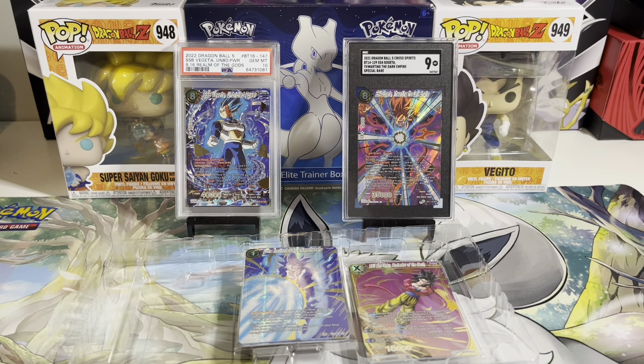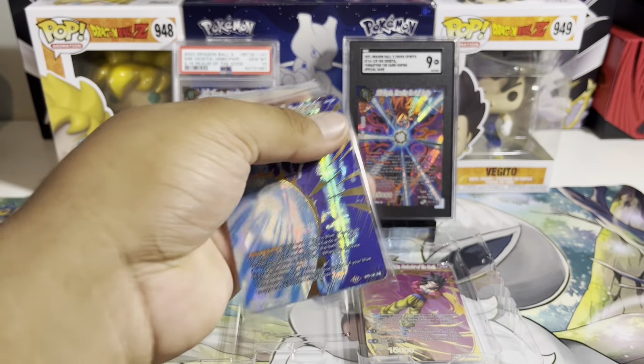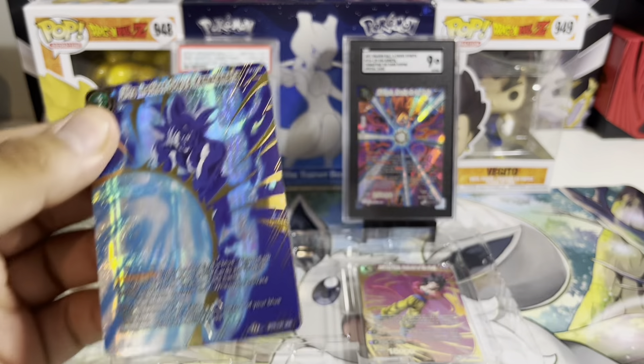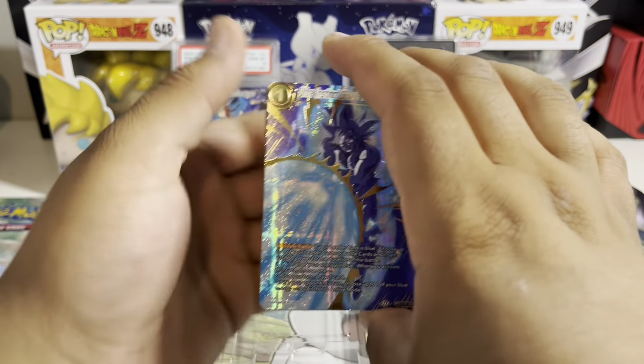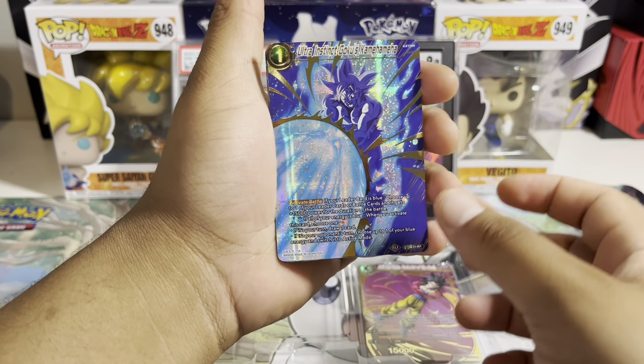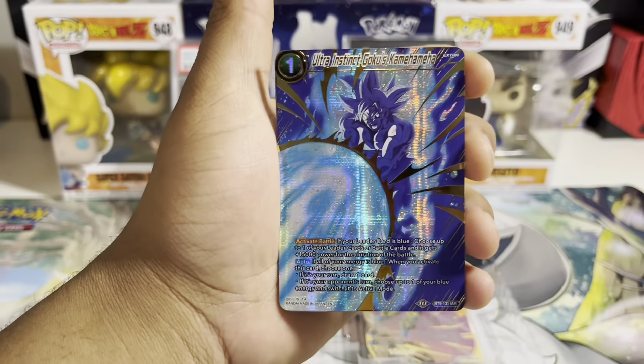Just like I asked on the Vegeta side, what is your favorite form of Goku? Let me know down in the comments. Personally, I'm a GT sucker so SS4 is it for me. My favorite character of all time is Gogeta — I'm a huge Gogeta fan as well. Ultra Instinct Goku's Kamehameha — I think this is the iconic attack rare, which is pretty sick.